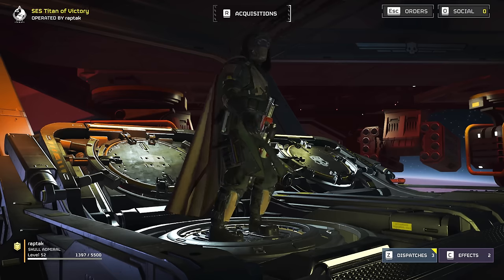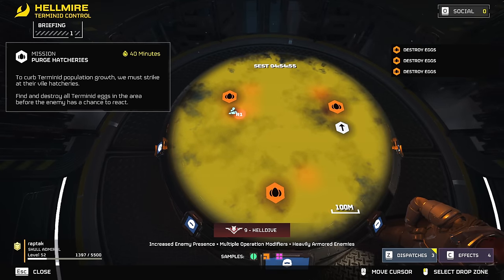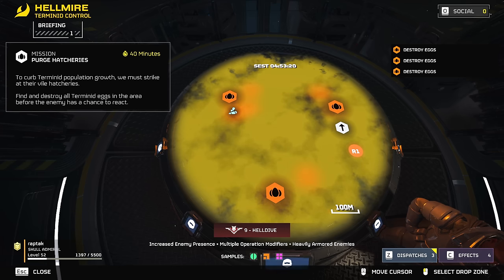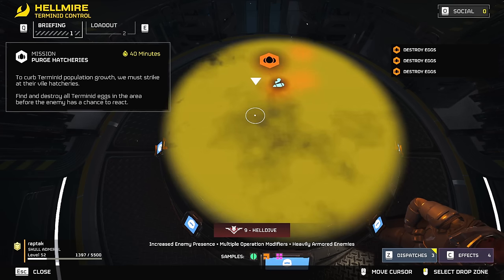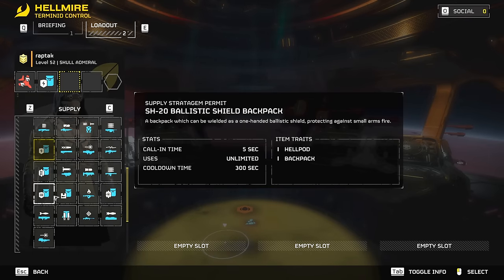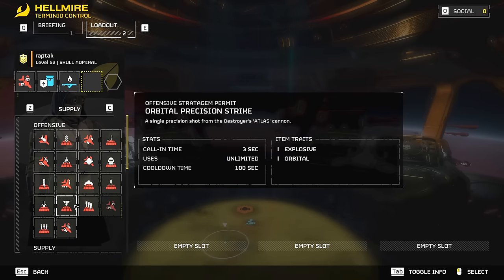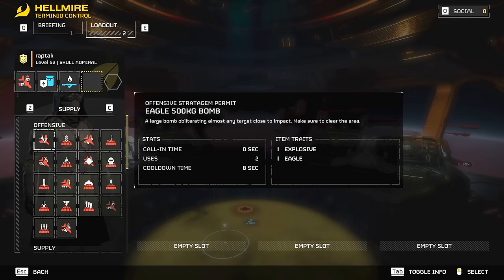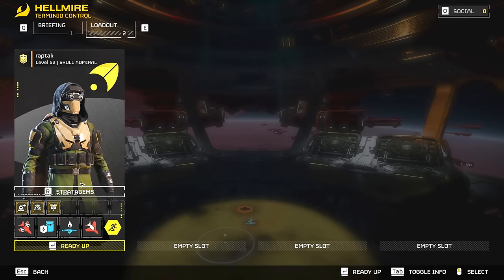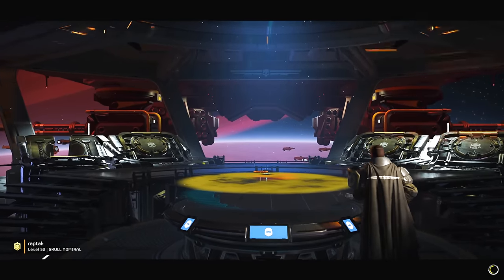We're going full fire bat against these bugs. For stratagems, we're starting right next to the side objective — that's where most of the side objectives are likely going to be clumped up. We're bringing in the napalm airstrike, the shield generator, and the flamethrower. I'm not sure whether I want the orbital laser or the 500 kilo bomb, but the 500 kilo bomb should be the better choice here, along with the incendiary breaker and the incendiary grenade.